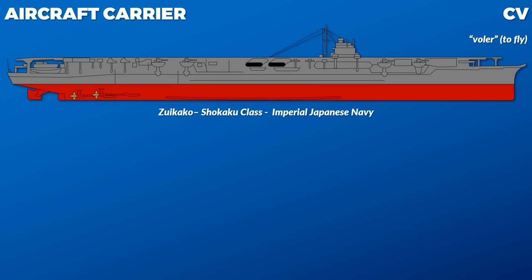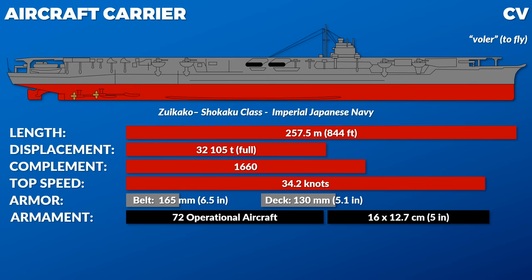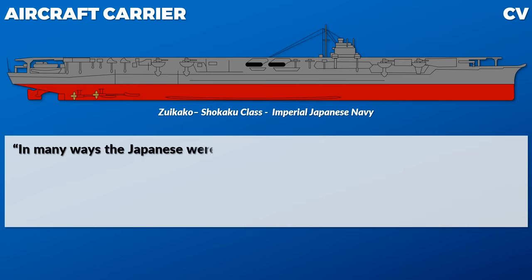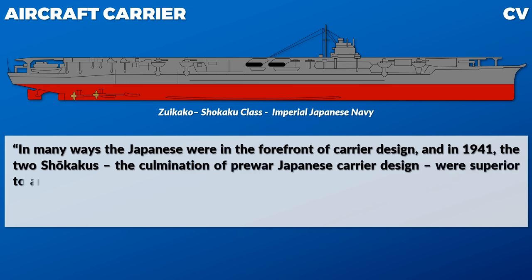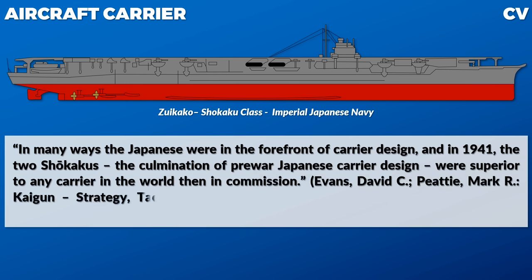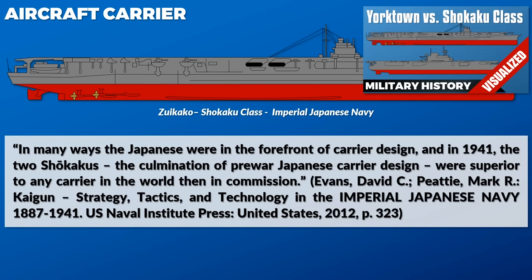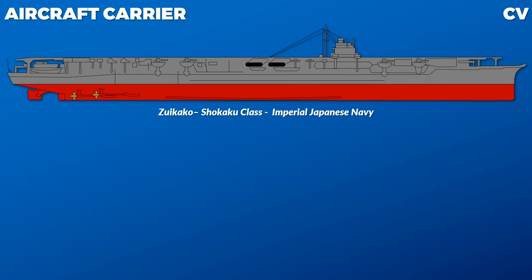Which brings us to the next class of ship — the aircraft carrier. Note that the US Navy shortcut CV does not actually mean 'carrier vessel'; the V refers to 'Volair,' which is French for flying, and the C still stands for cruiser — so it should be a 'flying cruiser.' Here you can see the Zuikaku, a Zuikaku-class carrier of the Imperial Japanese Navy. In many ways the Japanese were at the forefront of carrier design, and in 1941 the two Zuikakus, the culmination of pre-war Japanese carrier design, were superior to any carrier in the world then in commission. Even if one does not agree with the 'superior' statement, it is without question that the Zuikaku-class carriers were very good. Now, carriers were originally intended to be in a supporting role for the fleets.